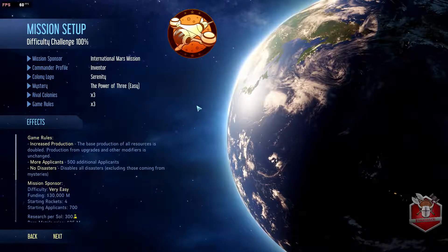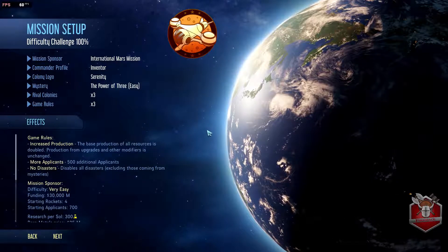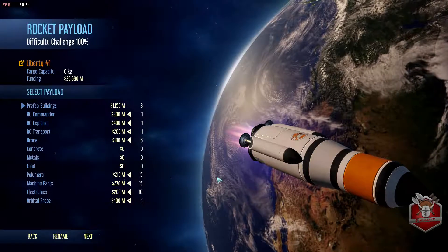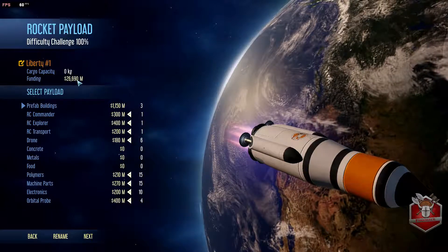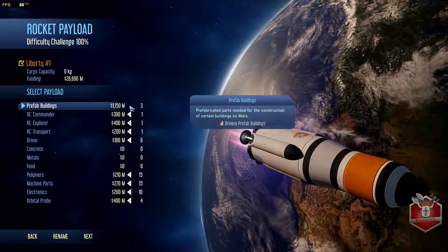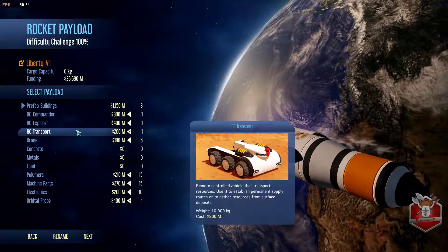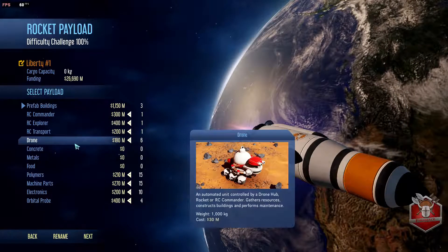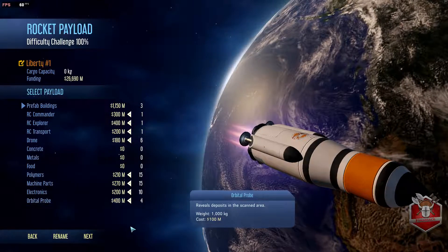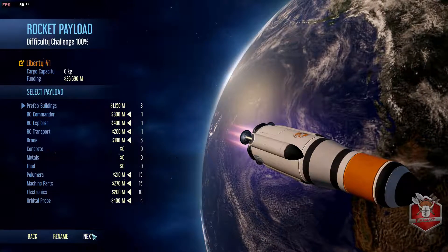Without further ado, let's get into some Surviving Mars. I've set up my missions and I am ready to rock and roll. We have our first rocket payload ready - it's going to send us three prefab buildings, one RC commander, one RC explorer, an RC transport, six drones, and we'll get some polymer, machine parts, electronics, and four orbital probes to get us started.